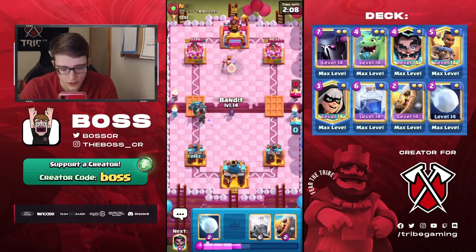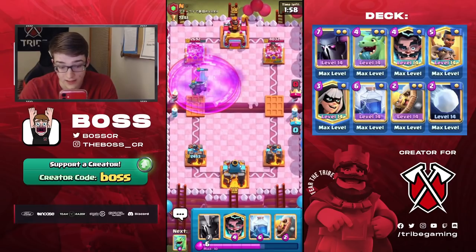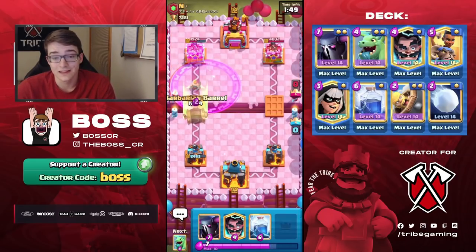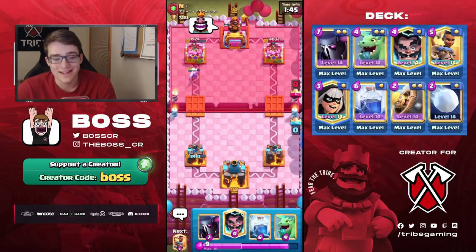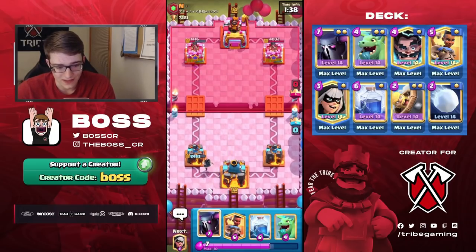We can go Bandit here, and we have Skarmy — or Snowball ready for the Skarmy, which we know he's obviously going to drop. This should actually be a ton of damage. I was just gonna say a nice little bit of damage, and we end up getting a ton. This guy is laughing his head off, clearly not very happy with how the beginning of this game has gone, and he is continuing to just laugh.